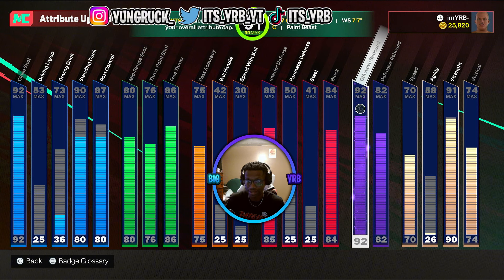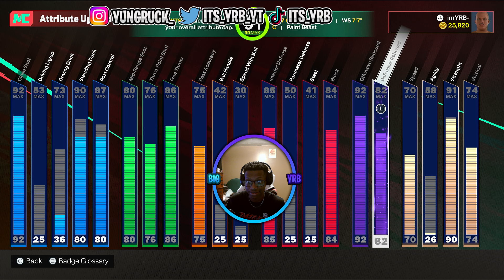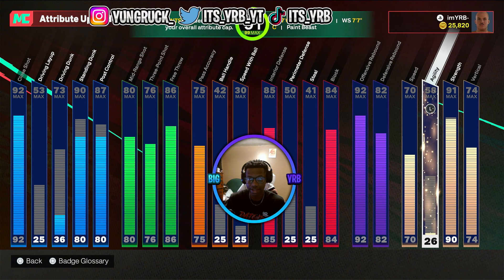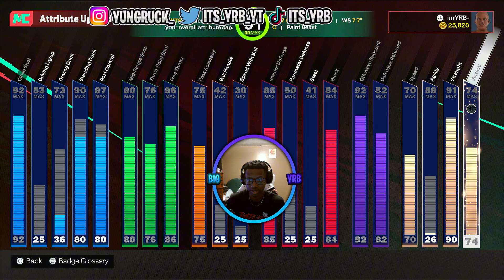Rebounding is a 92, defensive rebounding is 82, but with rebound chaser it's effectively higher — right now I have gold rebound chaser and in the future I'll have Hall of Fame plus Legend, so that's gonna be great for this build. Speed is a 70, agility needs to go up so I can make turns and move laterally with a big man. Strength is 91 and vertical is 74.